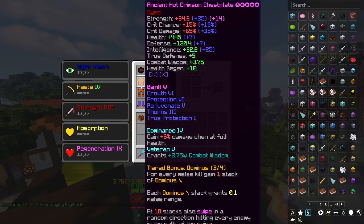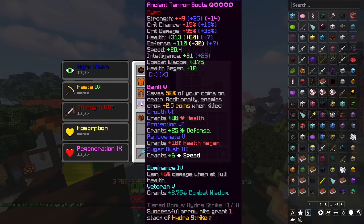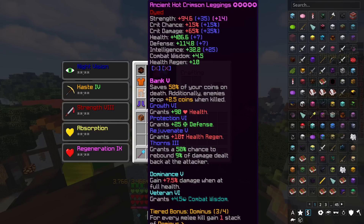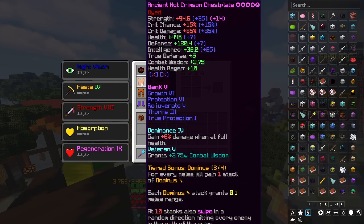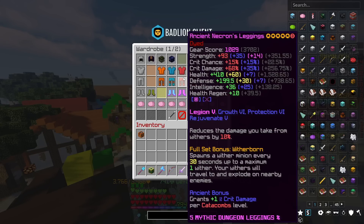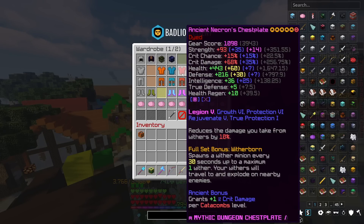But even with relatively low tiers on this set it's still substantially better than anything that competes with it. For instance if we take a look at the chestplate and the leggings it gives me plus 94.6 strength and plus 65 crit damage. And if we compare that to our necron set it's honestly very similar.